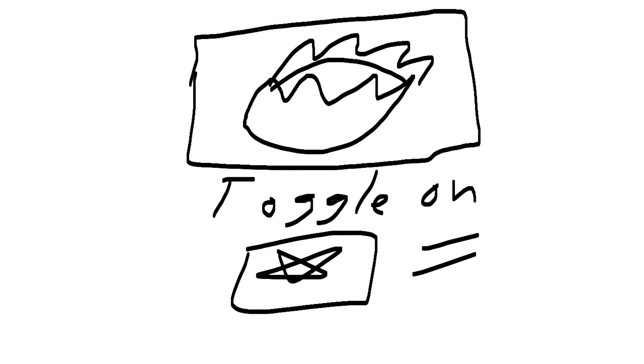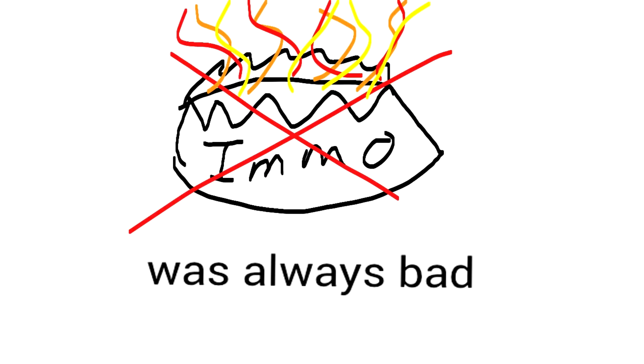In Mists of Pandaria, Blizzard finally fixed Trap Launcher. They turned it into a toggle ability so you can just leave it on all the time and scatter trap like you could in Wrath, to my undying gratitude. Blizzard also removed Immolation Trap because, quite frankly, it was always a useless trap and was never any good.